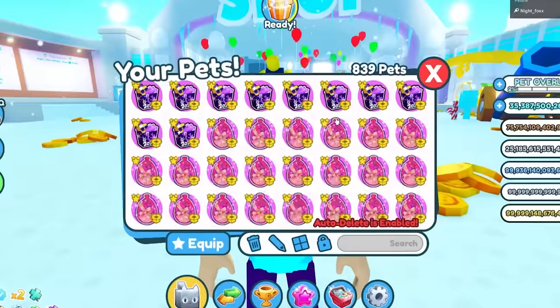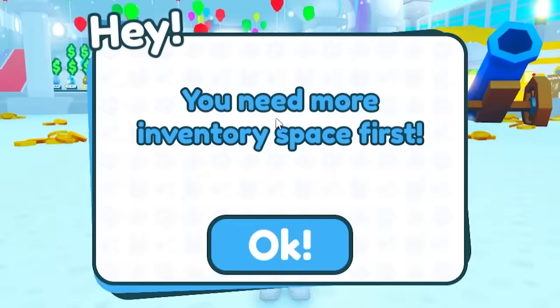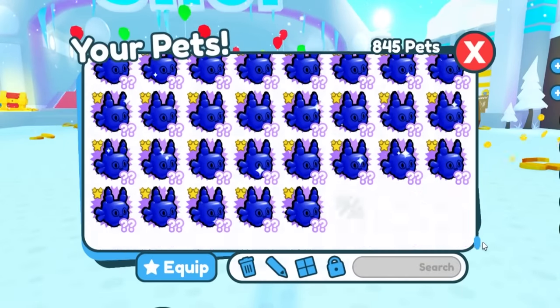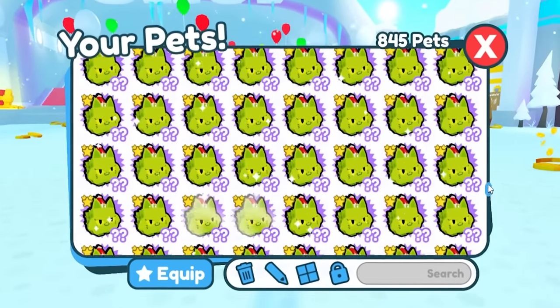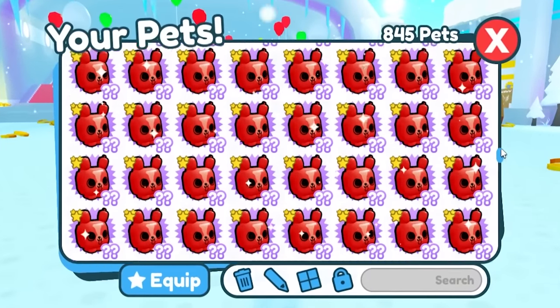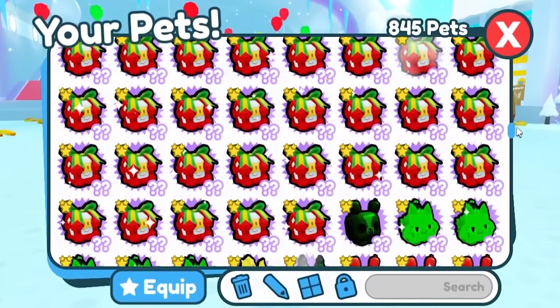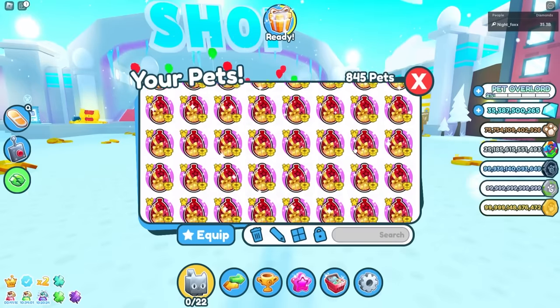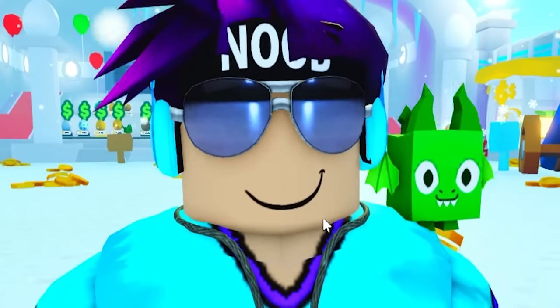I've got 845 pets, all of which are exclusives. I have no mythicals, basics, legendaries, or epics — it's all exclusives. I do have one mythical, but everything else is exclusive or just random eggs. I think it's time we visit some subscriber banks.